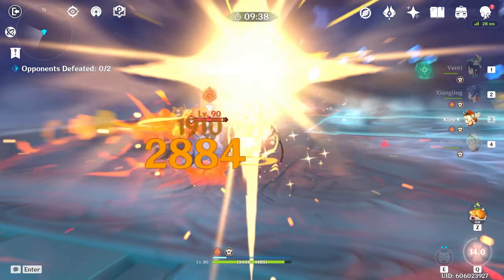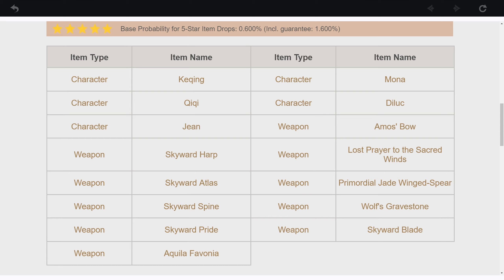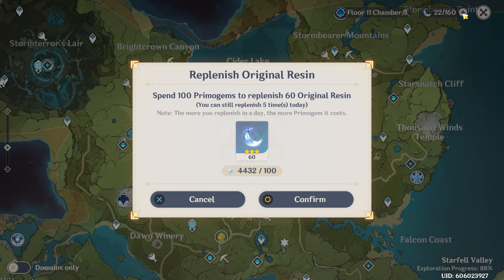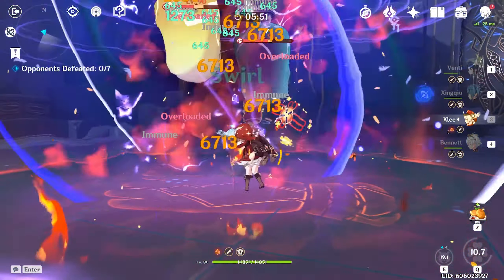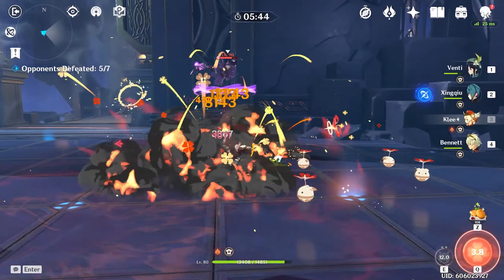One last note about the regular banner: the odds of getting a 5-star weapon versus a 5-star character is about a 50-50 split. Starting off, it's important to build your roster as wide as possible with different elements, and new characters are fun. So stick with the character event banner when in doubt. As for refreshing resin with Primogems, that depends on whether you're free-to-play and how much of a rush you're in. My suggestion: be patient, get more waifus. If you're desperate to rush, try to keep it at 3 refreshes a day or less.